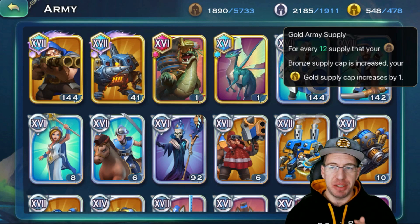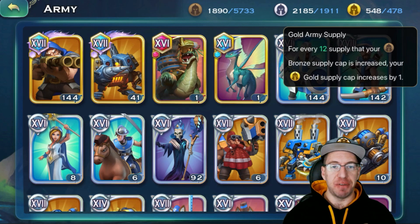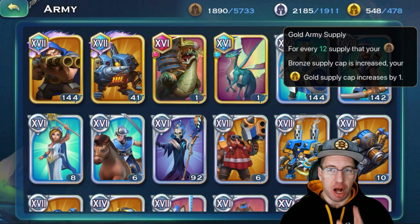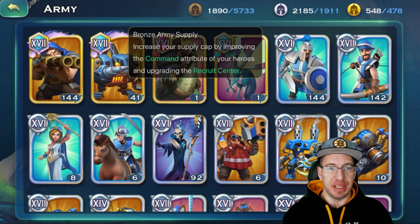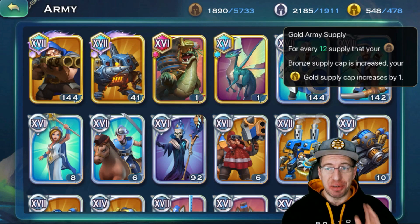So I'll show you how to bring this down. If you're just starting out in the game, you're going to notice that it's going to say for every 20, because to start off in Art of Conquest it requires 20 bronze cap. Every 20 bronze cap equals one gold cap. Now there are ways to drop that — the lowest that you can get at this point in time is for every 12 bronze cap you get one gold. So we're going to go over all of this and so much more. Buckle up and let's go.